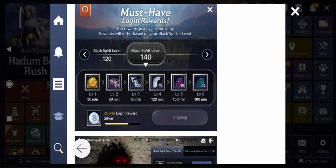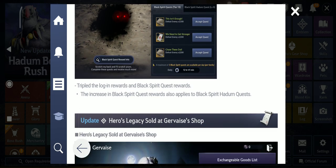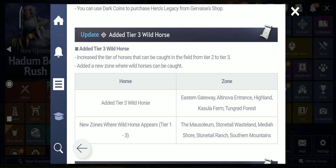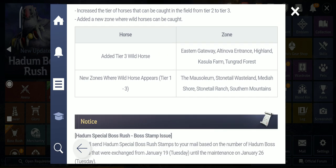They improved the login rewards. Another thing they improved is the Black Spirit quest — we're getting more stamps and ancient tablets, and the Hadum quest. I have to check that one also. Added tier 3 wild horses — here are the zones: Eastern Gateway, Altinova Entrance, Highlands, Casula Farm, Tungrad Forest. Those are the new zones where wild horses appear — tier 1, 2, and 3.